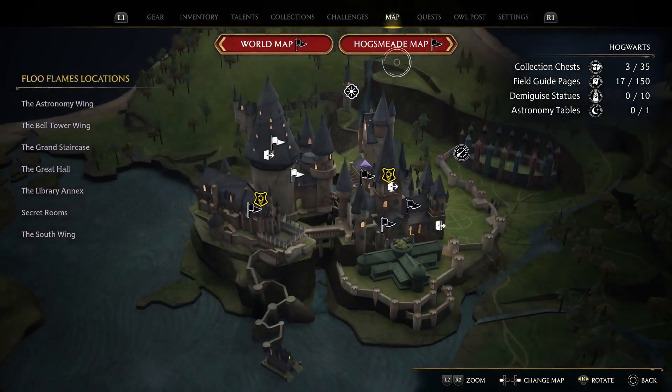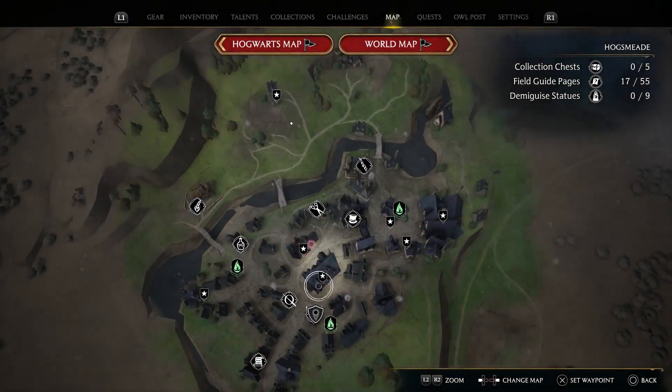How do you get a large pot? What you're going to have to do is go to Hogsmeade. Everything you need is in Hogsmeade, and you're going to need, I believe, $1,350 in money.